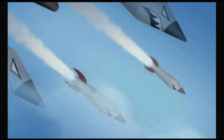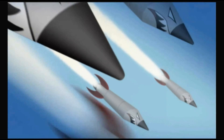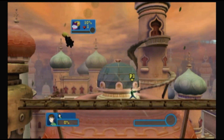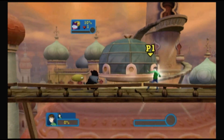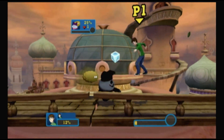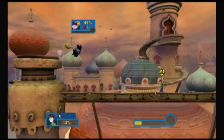Combining two good things should at least result in another good thing. It might not be better, but at least of equal goodness. And that's why I really want to like this game. It's Smash Bros. with Cartoon Network characters. How can that not be awesome? Well, just ask Cartoon Network Punch Time Explosion XL. The only thing this game excels at is disappointment.